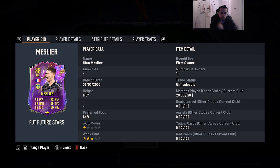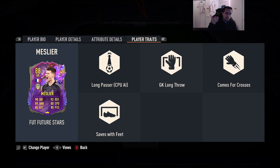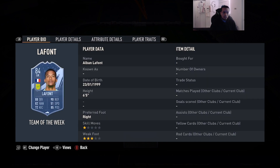Second honorable mention is going to be Meslier — 6'5, left foot, one-star skill moves, three-star weak foot, 90 diving, 89 handling, 84 kicking, 92 reflexes, 85 positioning. He has the goalkeeper long throw, comfort crosses trait, and saves with feet trait. Pretty good links as well. I've used him — he's pretty solid, obviously isn't anything spectacular, but he doesn't make that many errors, so I do like that a lot from him.